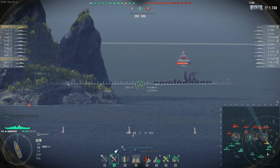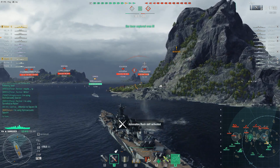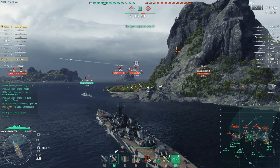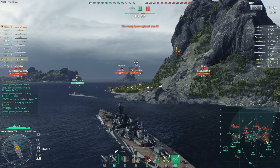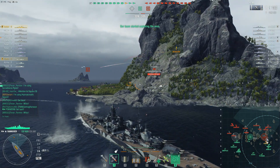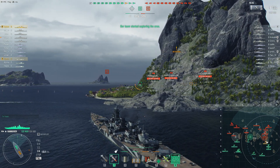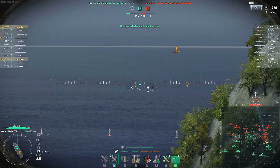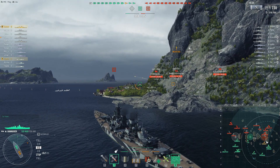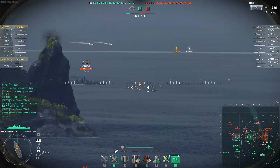I've spawned on the right side and made my way up towards the sea cap. There are no submarines and no carriers, which is pretty amazing. I'm in this position because I want to support the cap. I can hydro this channel in case an enemy destroyer charges in, potentially farm enemy cruisers in front of me, and my secondaries sort of cover the cap. If too many ships are shooting me, I can always reverse behind that massive island to disengage.